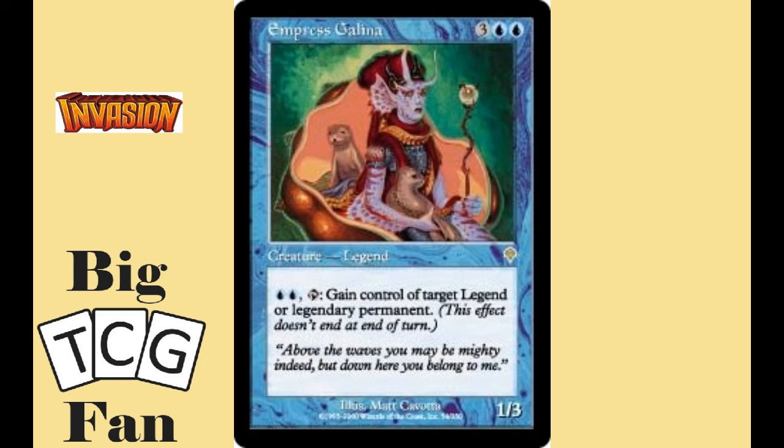Starting in our top three, we have Empress Galina. For three colorless and two blue, you get a 1-3 creature that you can pay two blue and tap to gain control of target legendary permanent. In the perfect control color, we have a great control creature. This creature can be a nightmare for so many different commanders, and the fact you can untap her and repeat the ability without losing the item you stole — like a thief in the night. All commanders, all planeswalkers, and so many other permanents can be stolen by her.